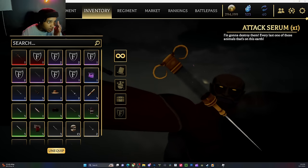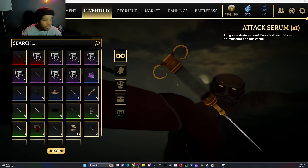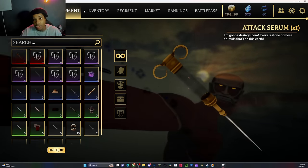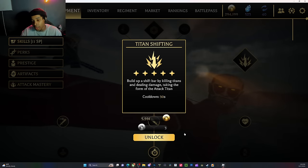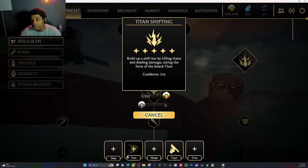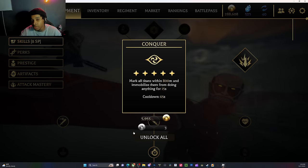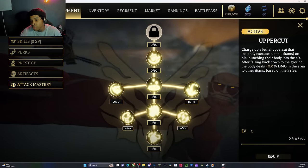So a lot of y'all are looking for this — the titan serum, right? How do y'all get the titan serum exactly? You acquire it from Aberrant. I think that's how you pronounce it — Aberrant or something like that.